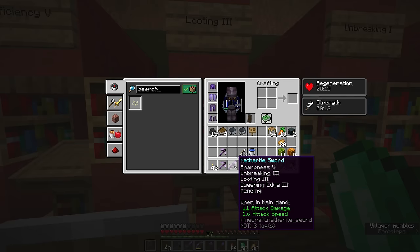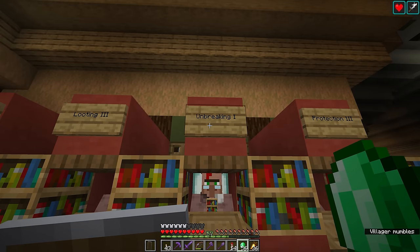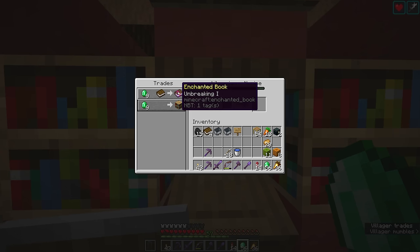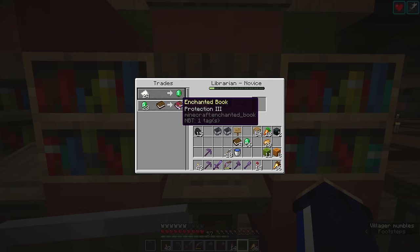Looting 3 is obviously a really important one as well. I had Looting 2 on this sword for absolutely ages, so having a looting trade was going to make a lot of sense. I had the hardest time getting an Unbreaking book to show up, and eventually I settled for Unbreaking 1 simply because this book costs less than 10 emeralds. If you think about it, we can combine two Unbreaking 1 books to get Unbreaking 2, and two Unbreaking 2 books to get Unbreaking 3 - that would only cost 36 emeralds and 4 books. And Protection 3: you can combine two of these to get a full Protection 4.